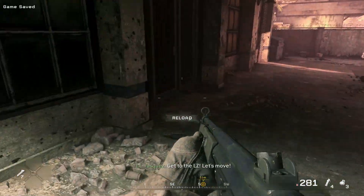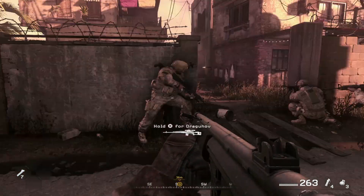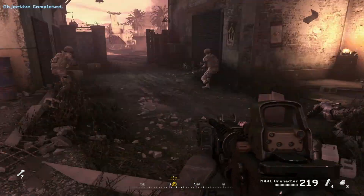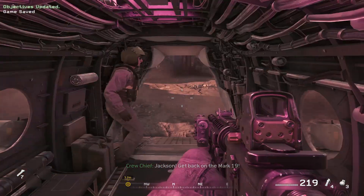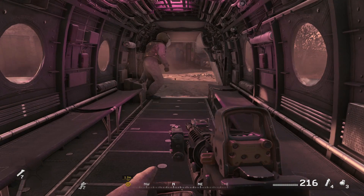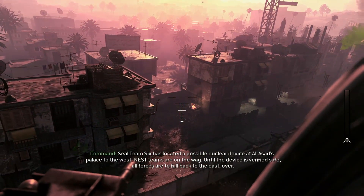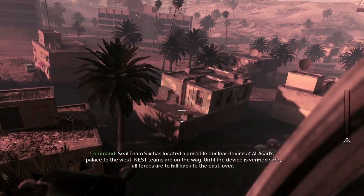Get to the LZ, let's move! Move to the open. Go, go, Jackson — get back on the Mark 19. Outlaw, be advised we have a situation here, over. Go ahead, command, over. Seal Team Six has located a possible nuclear device at Al-Assad's palace to the west. As teams are on the way, until the device is verified safe, all forces are to fall back to the east, over.